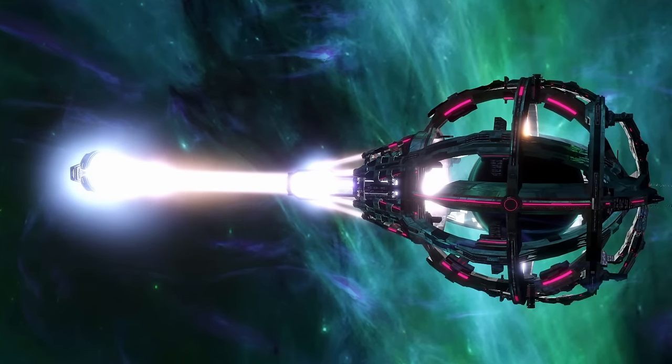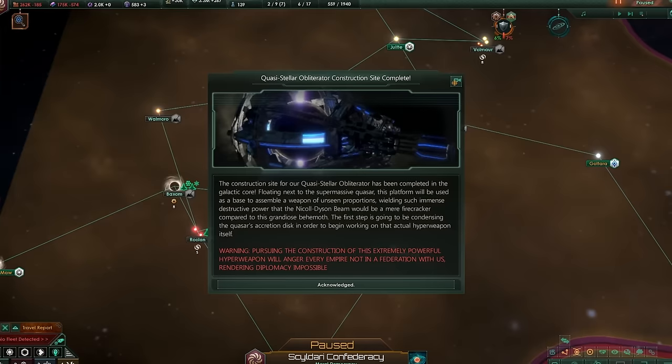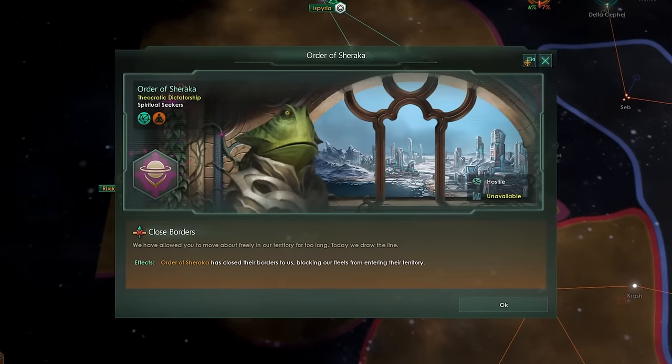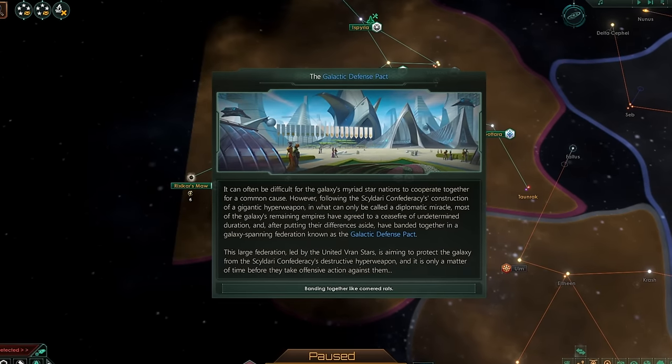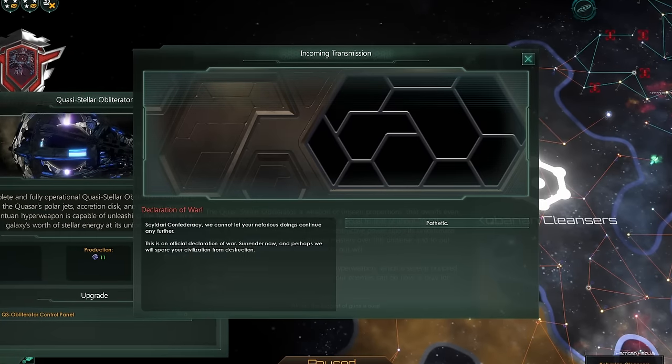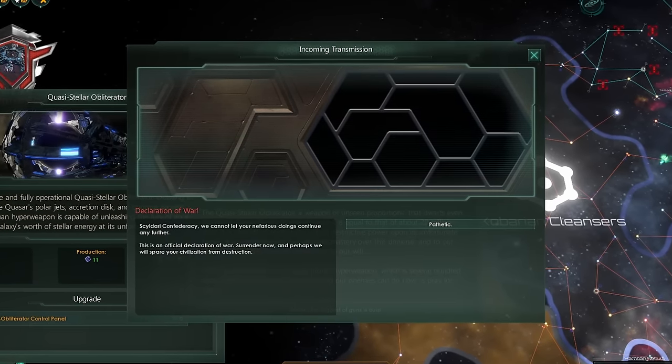Also there is another risk involved with this terra structure. As you assemble the obliterator, your relations with the galaxy will get worse, and as a response to this hyperweapon, a pan-galactic federation may form and it might declare a total war to defeat you once and for all.